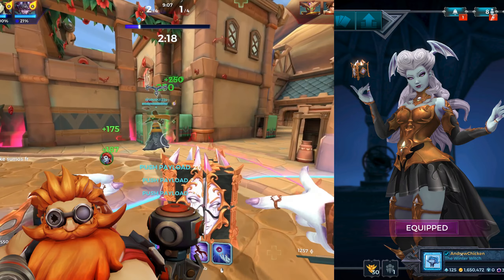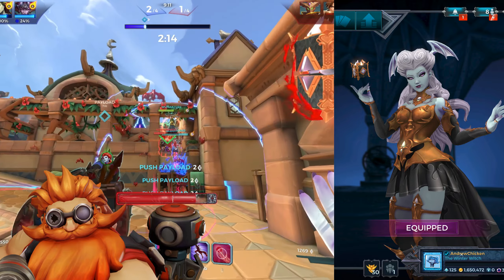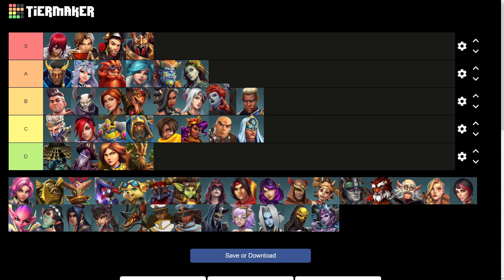Lilith is one of the rare gold skins that has a lot of white effects, and it looks quite good for it. Her materials are a bit muted though, with gold that's dull and brown. Her weapon also lacks any sort of special effects, preventing this skin from pushing any higher than the B tier.